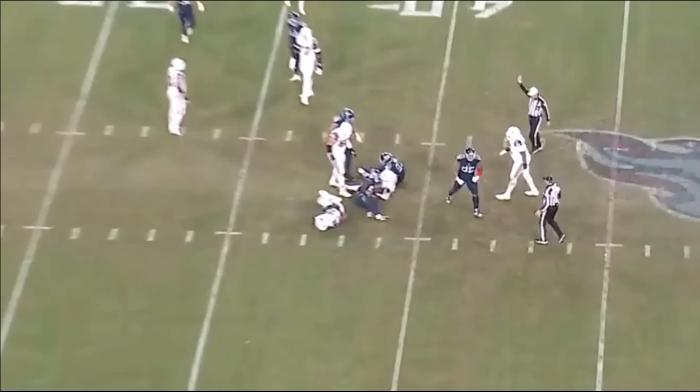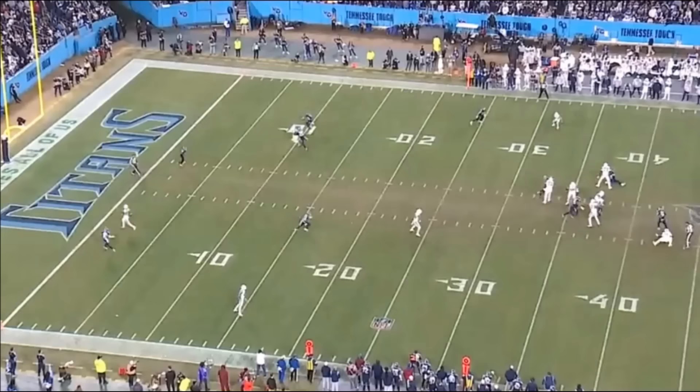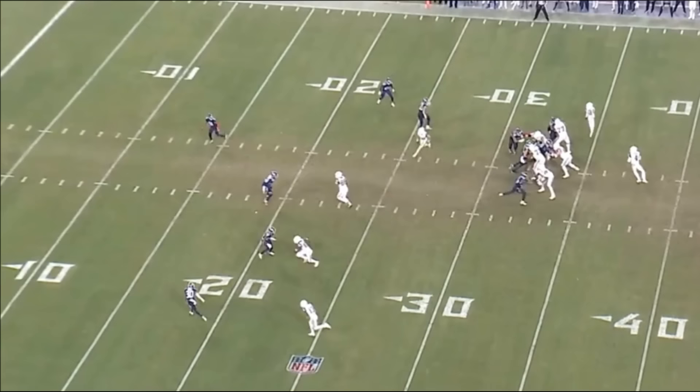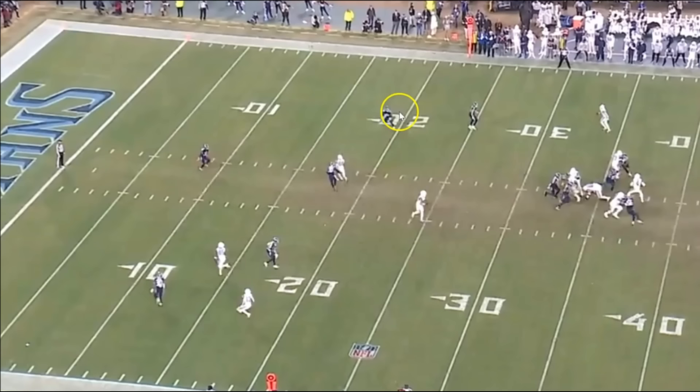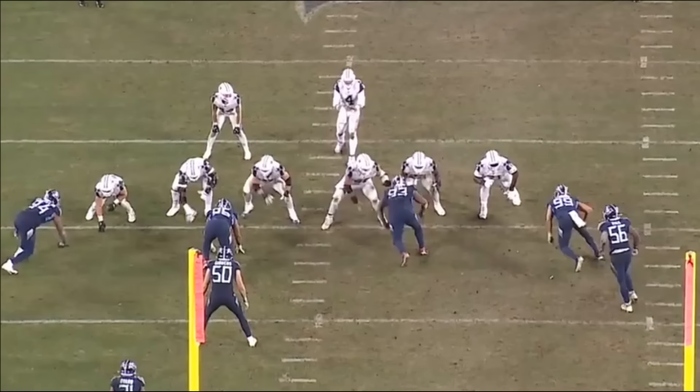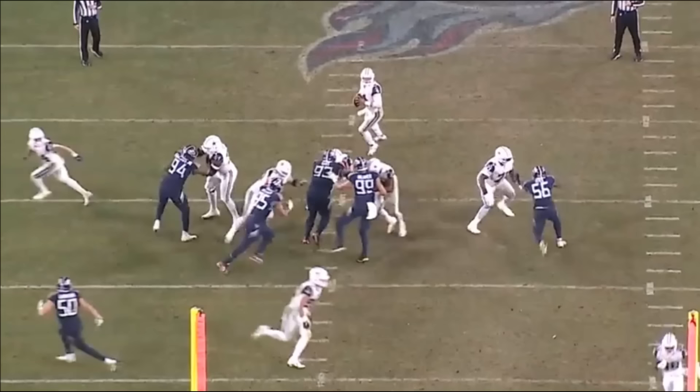Looking at the play, I don't think anyone was really open. Prescott was looking at a receiver whose pass likely gets intercepted by the top third defender — Prescott sees that and puts the ball down, ending up getting sacked. This is 100% on McGovern; he has to do a better job. I think he will as he takes more reps at the center position.